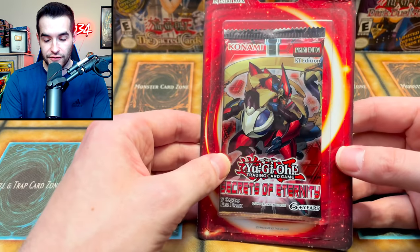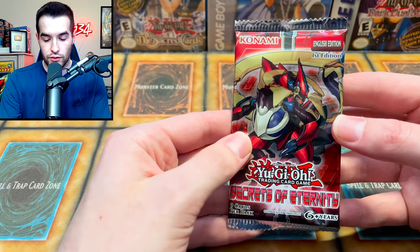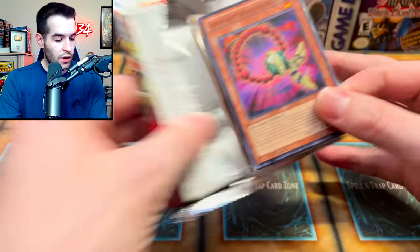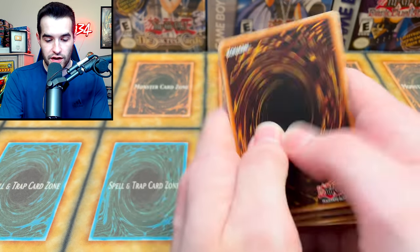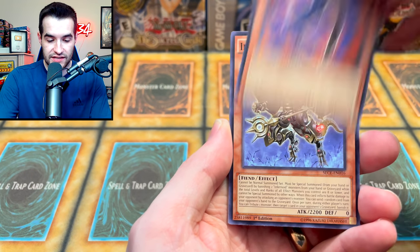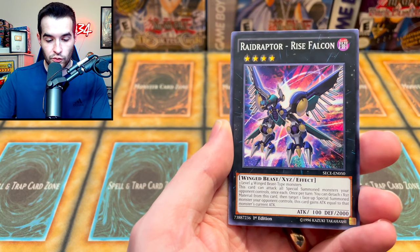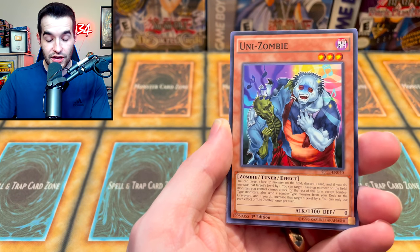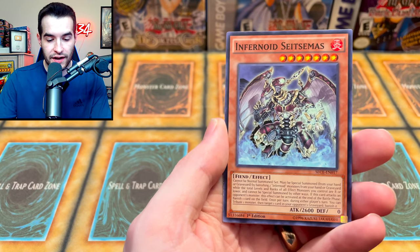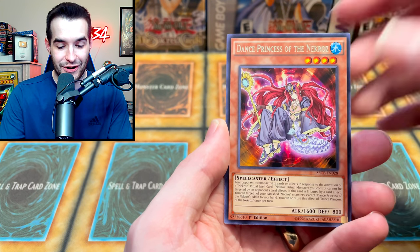Next we have Secrets of Eternity — very cool. Can we pull something epic? Will they have an epic Ghost Rare Malakota inside? I'd take the Ulti or the Secret as well. Super Heavy Samurai, Infernoid Piotti, Super Heavy Samurai Soul Beads, Raid Raptor Rise Falcon, Uni Zombie. Infernoid — I was about to say Dante, but that's a different card.